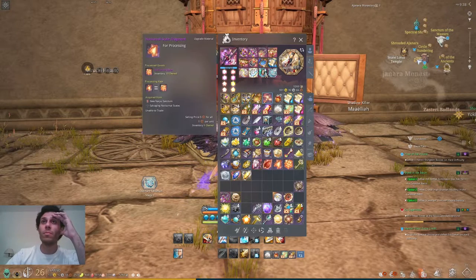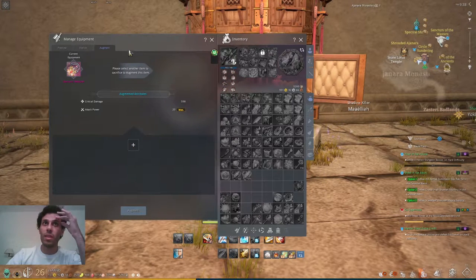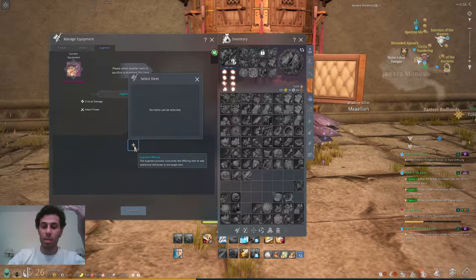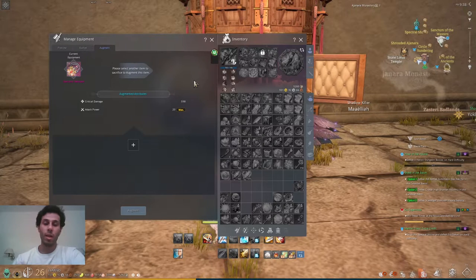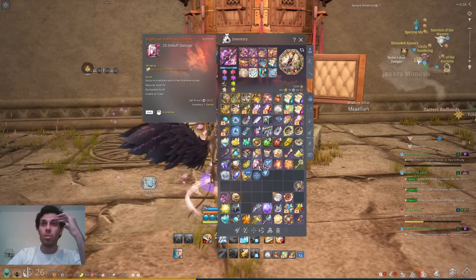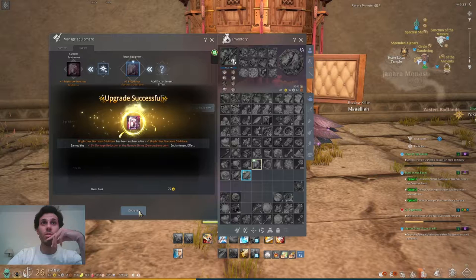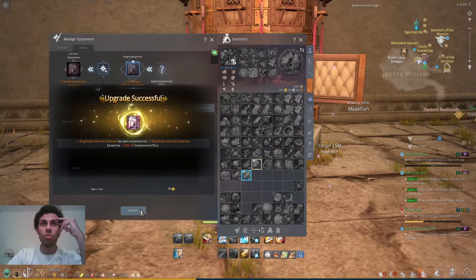Something stupid happened. It's making me think about leaving this game. Because I used psyches, I don't have the succession send, which is really bad — having a psyche on before succession means I lose everything. They tell me I'm locked out. I wasted a lot of gold for nothing because of this stupid mistake. I'm not sure if I will continue the game after this.